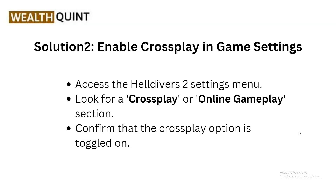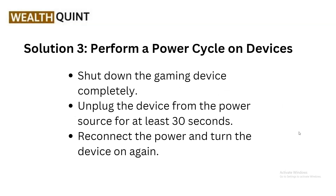Solution 2: Enable crossplay in game settings. To enable crossplay, access the Settings menu and look for a Crossplay or Online Gameplay section, then confirm that the crossplay option is toggled on.